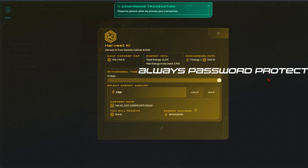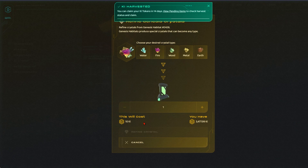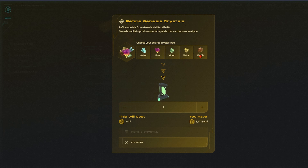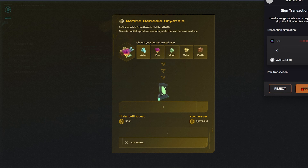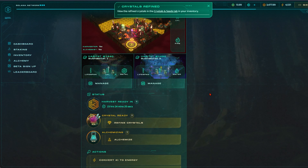When you're happy with the requirements that you've set, simply harvest your Kai, make sure your wallet is password protected and logged in, and confirm the harvest. Refining crystals also has a cost to it. Each crystal refined costs 10 Kai, but we need these crystals to feed our habitat. The benefit of Genesis land is that you can refine any type of crystal.